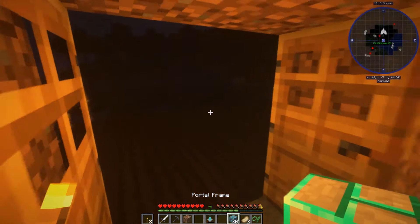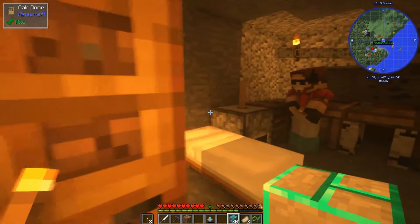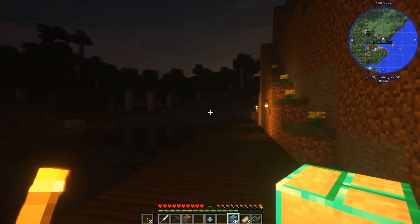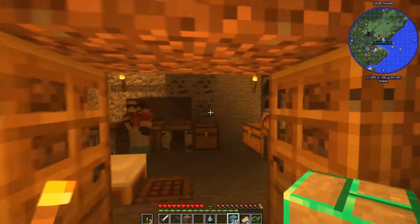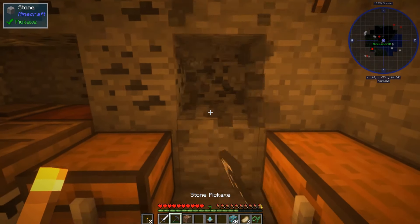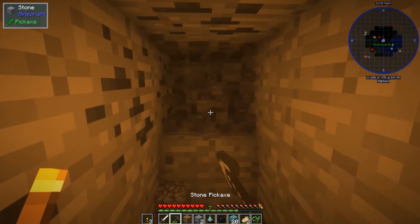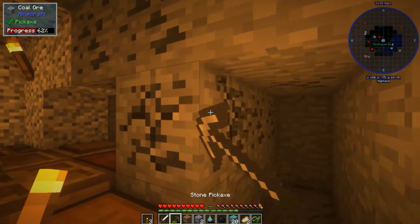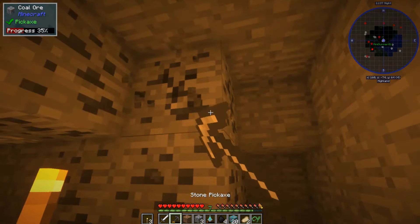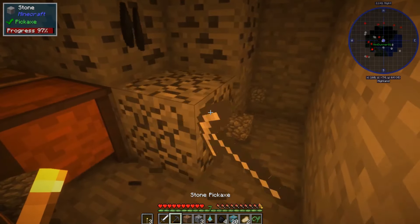Where should we put this mining portal — on the inside or the outside? There's not much room on the inside at the moment, but I could mine out a wall. Yeah, we'll keep it in here — just makes it nice and easy and compact.